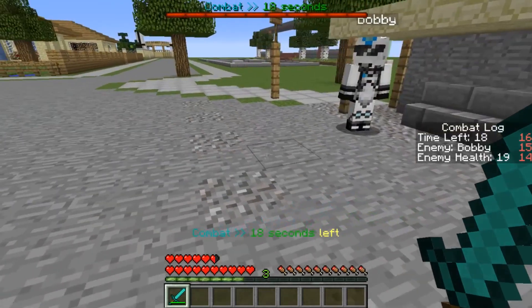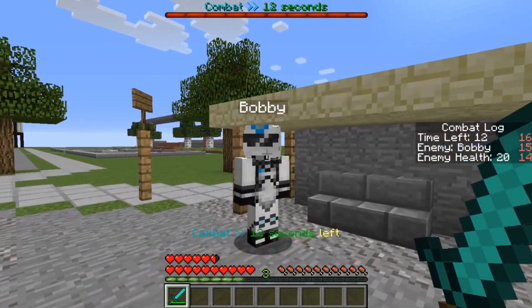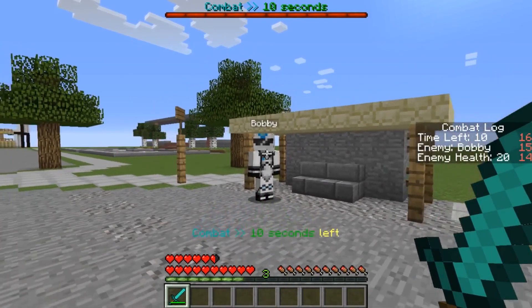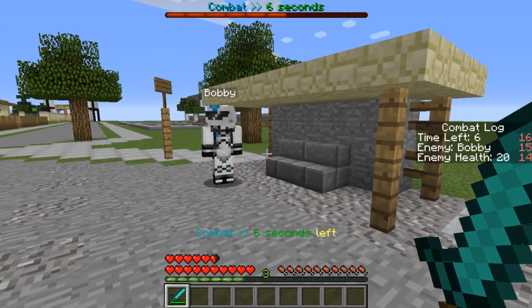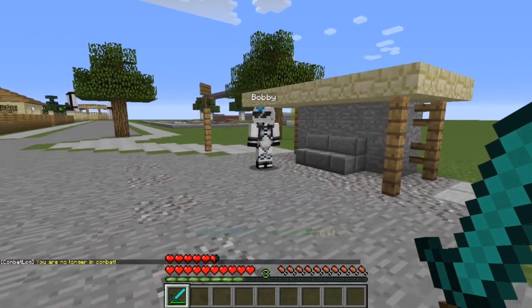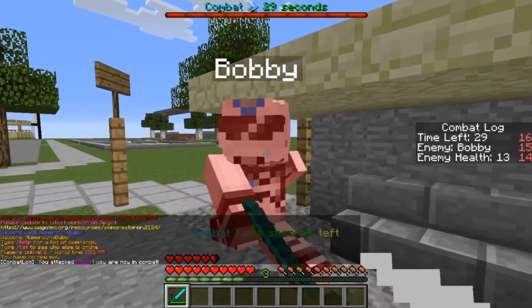There's an action bar, chat, and scoreboard — everything is working. We have to wait until the timer is up before we can safely log out. It even shows you how much health each of the two enemies has, which is really sweet. I love the boss bar so much. And now I can safely log out.